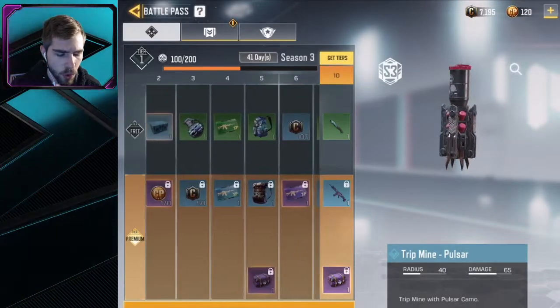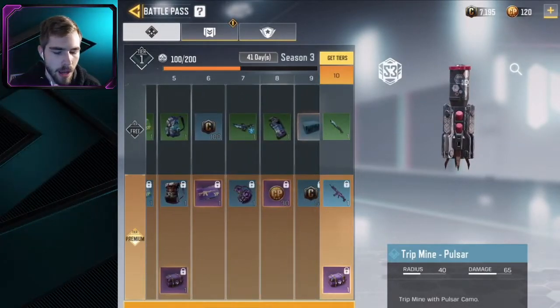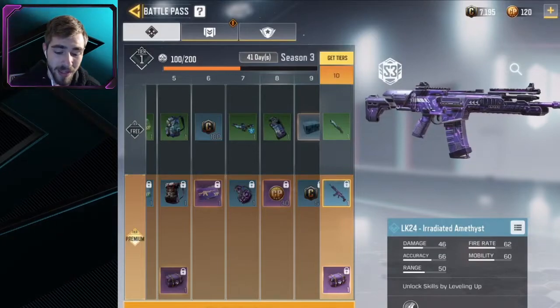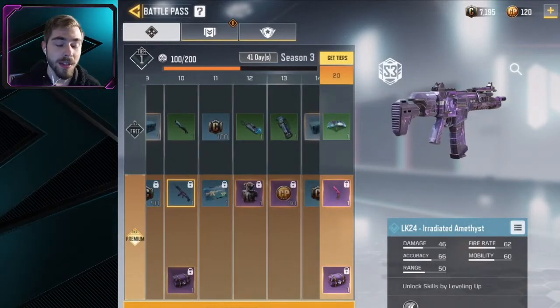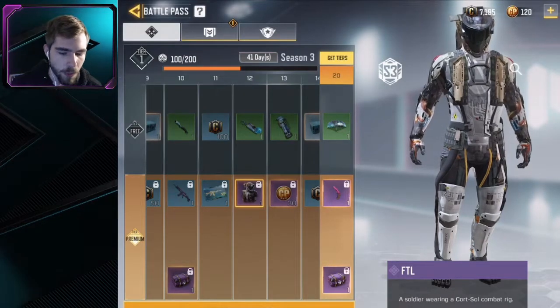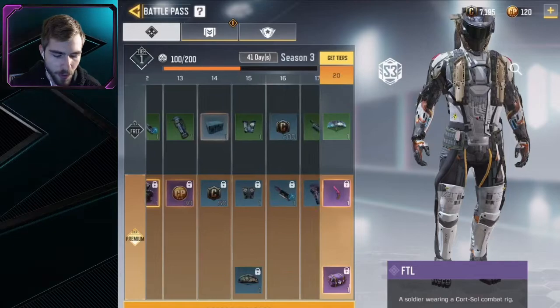Let's take a look at the coolest tiers on the Battle Pass. Every 10 intervals tends to be the coolest. Tier 10 has the LK24, which is a pretty sick skin — I like that one quite a bit. On Tier 12, you get another skin called FTL, which is very cool as well. I think I like Phantom better, but this one is still very cool and I'll be rocking it once I unlock it.